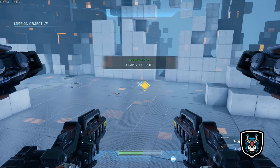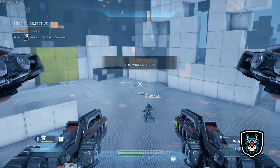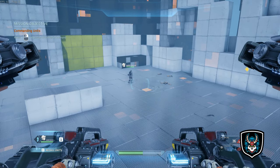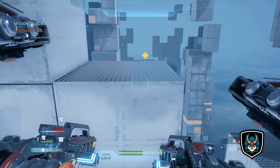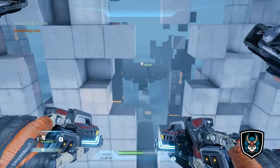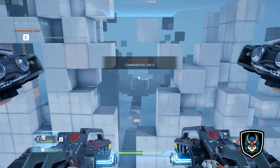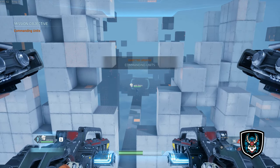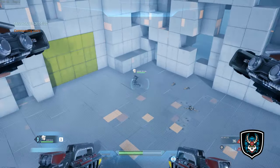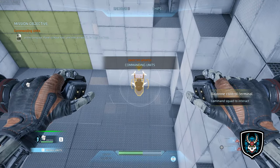Engage the enemies ahead using your primary weapon. You're now ready to command a friendly unit. Use your command post to order your unit to the specified location. Your unit will try to fight around this area. Should you cancel a command, your units will return to your position — the cancel command can prove useful in situations where you've lost track of them or require them to take over for a period of time. Use scan mode to search for interactables in the environment. You can use your command pulse to have your unit interact with the scanned object.